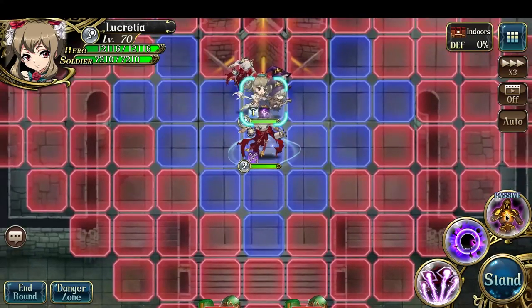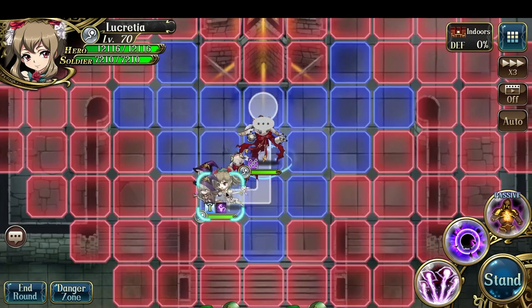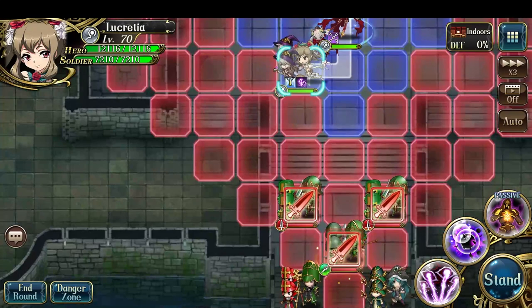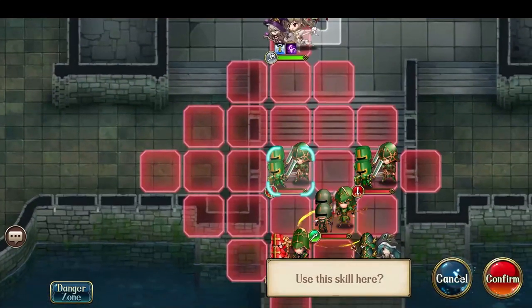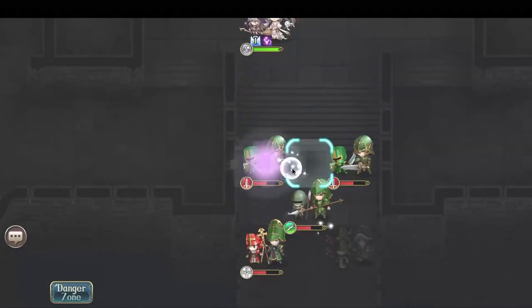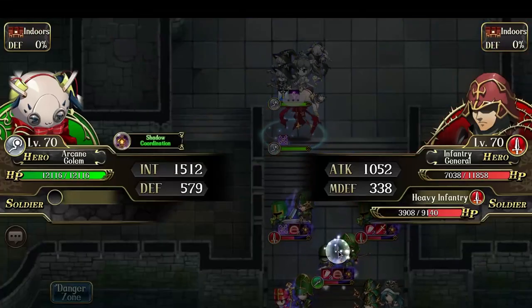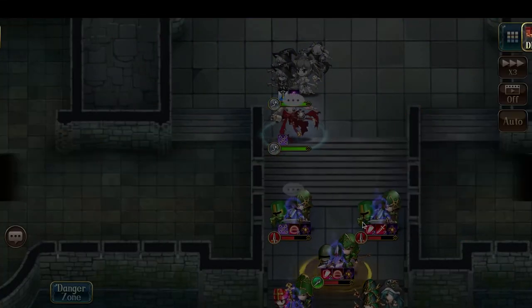The secret to this battle is Lucretia's passive shadow coordination. Its effect is that after dealing damage through an active attack, you apply shadow mark to the enemy. With shadow mark, when an arcane golem plays against an enemy affected by shadow mark, it ignores guard. So if we launch out an AoE, that will apply the shadow mark on all these enemies, and then the arcane golem can ignore guard and kill off the infantry, just like that.